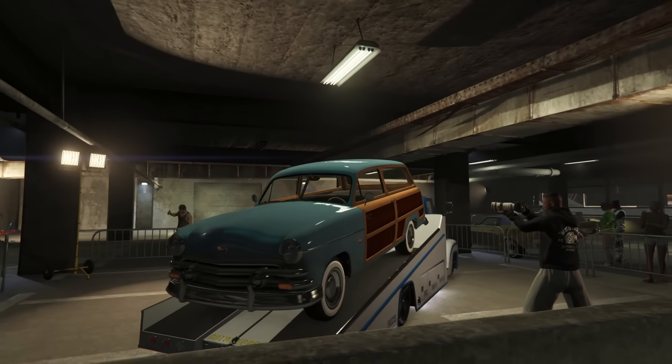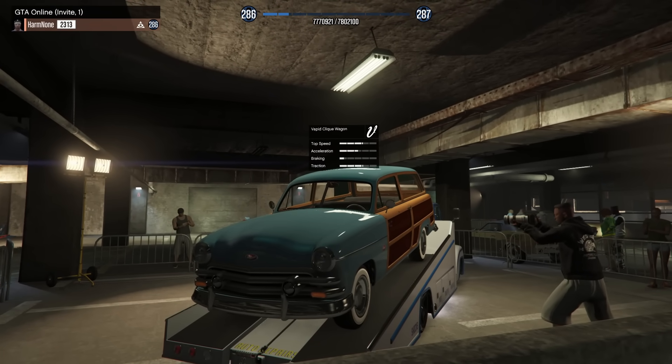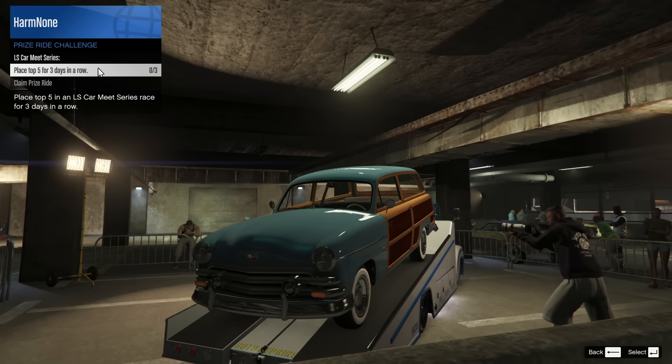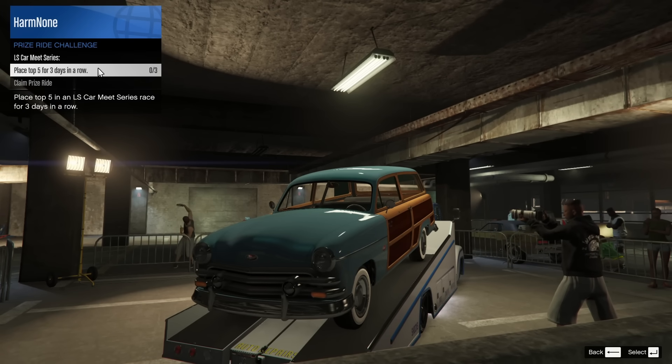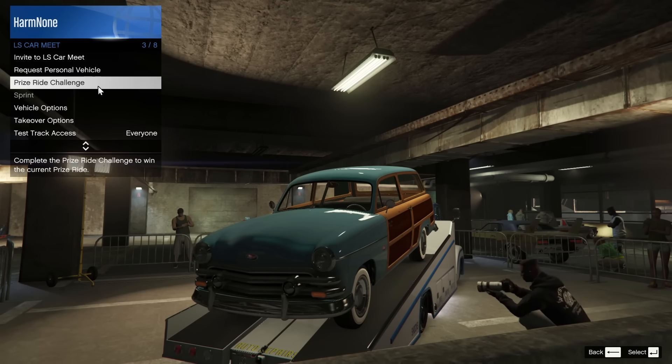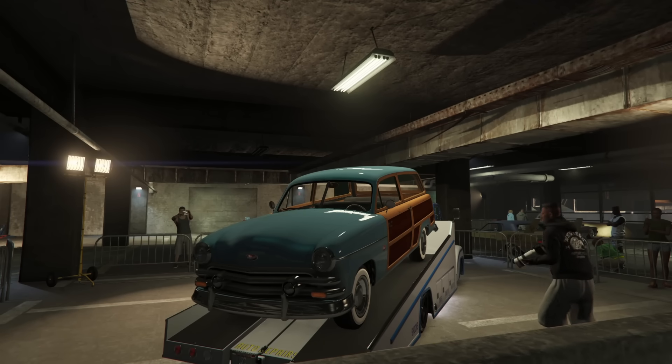Within the LS Car Meet, the prize ride this week is the Vapid Click Wagon. In order to win it, you are going to have to place top five for three days in a row — a relatively easy challenge. Not the greatest car ever, I won't lie; this thing is pretty weak actually. But if you do want it, you can get it for free relatively easily this week.